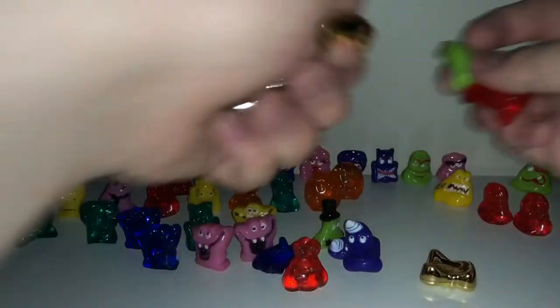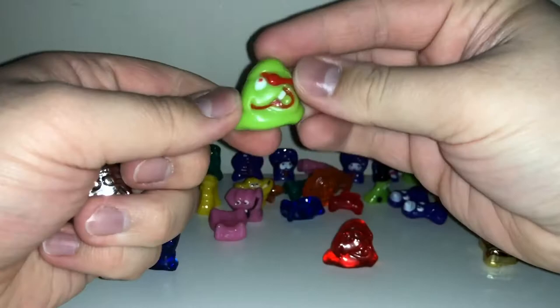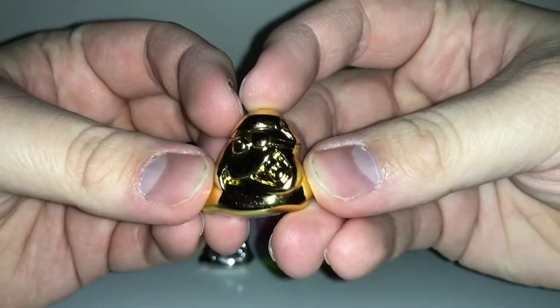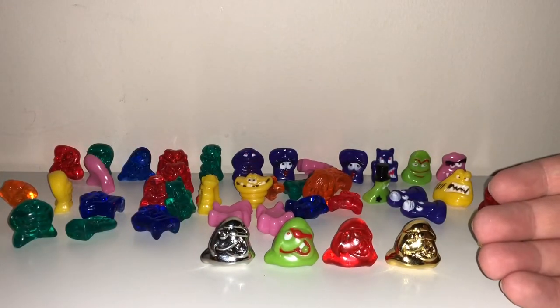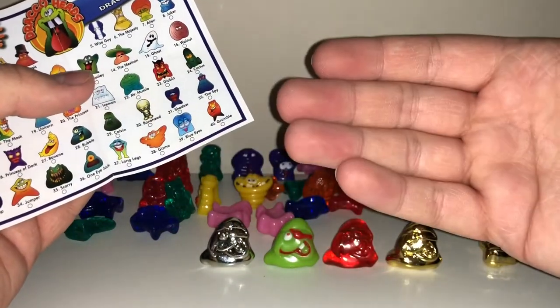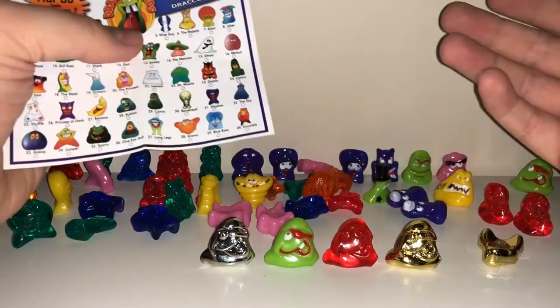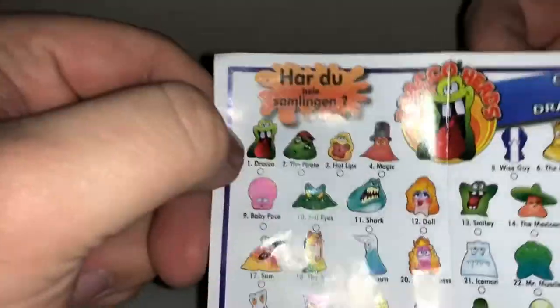The master set is a bit easier to complete, but you still have to collect four different versions of each character — so that's 160 Draco Heads you have to collect to have them all. You have to collect the transparent one, the normal one, the silver one, and the gold one. I thought it was just the Majesty that was going to have gold and silver versions, so I thought you'd need 82 total — but apparently it's 160. Imagine the pull rate of a gold Draco.